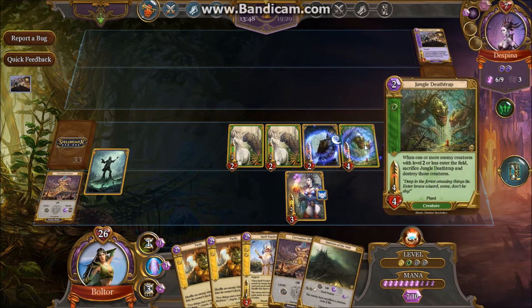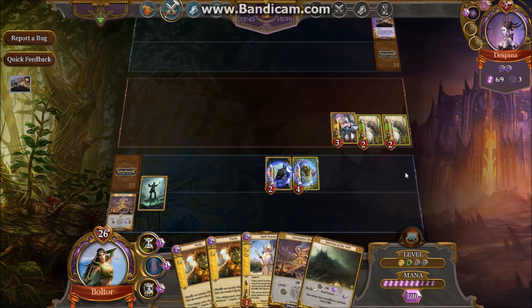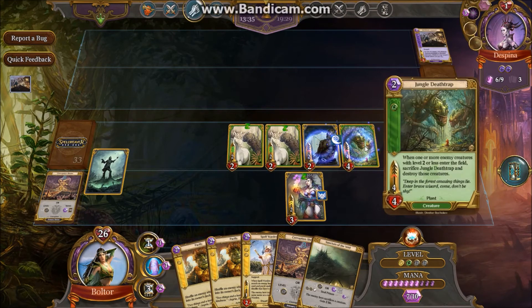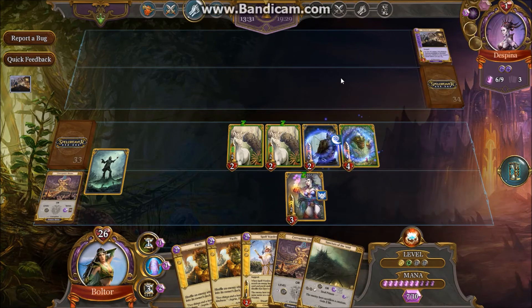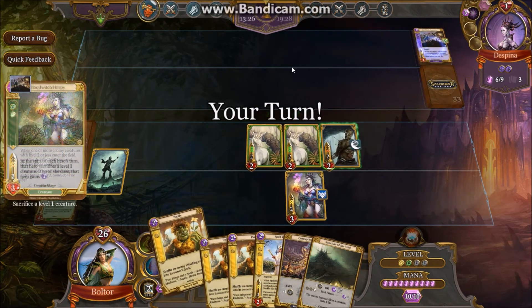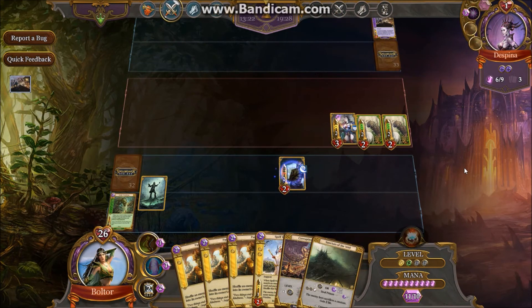We're going to play the Jungle Death Thrap. This is another interesting card — you don't really end up bouncing it as much as bringing it back with Instill Life. The deck plays two of them and it's a very good anti-rush card. It's actually a very good early game beatdown against control decks that don't really play early game creatures. We sacrifice a zombie and swing for lethal.